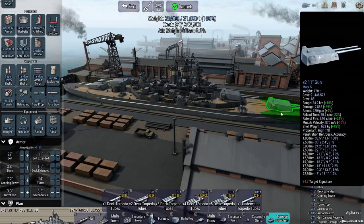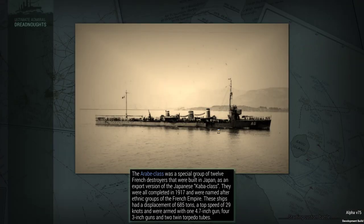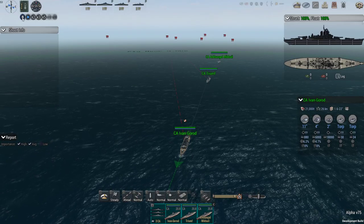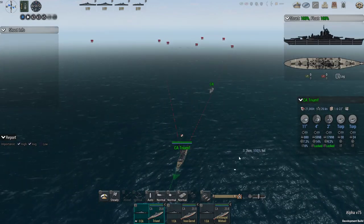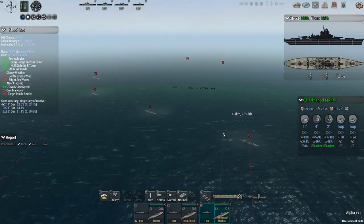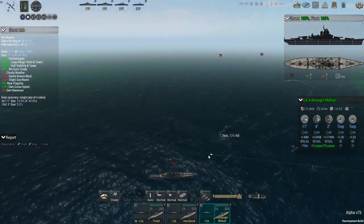Brother Munro here with yet another Ultimate Admiral Dreadnoughts Taskmaster Challenge. This week we had to build Coastal Defense Battleships. We are trying to defend Norway against a German invasion force consisting of a battlecruiser, a heavy cruiser, three light cruisers and two destroyers.